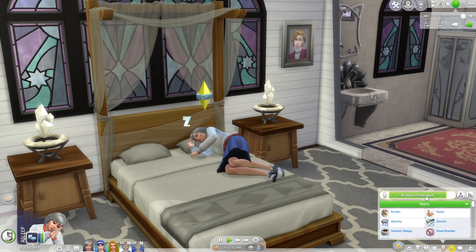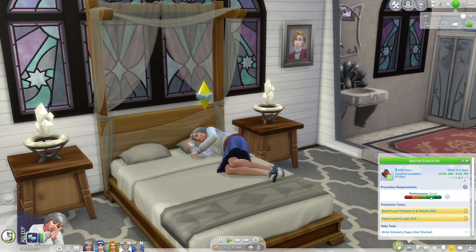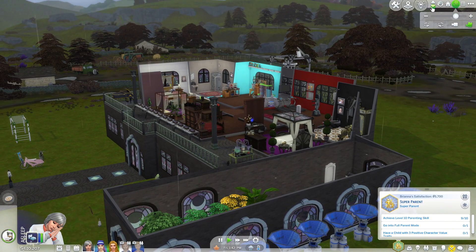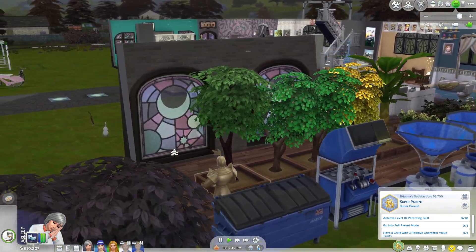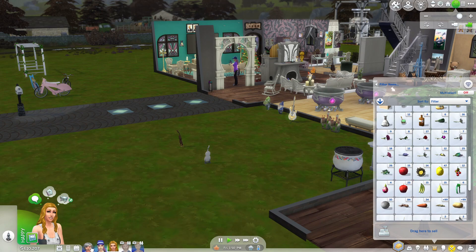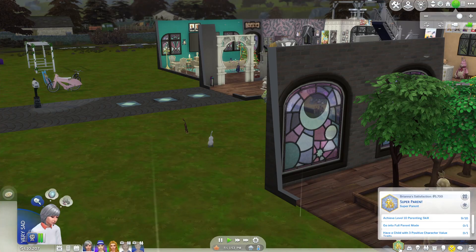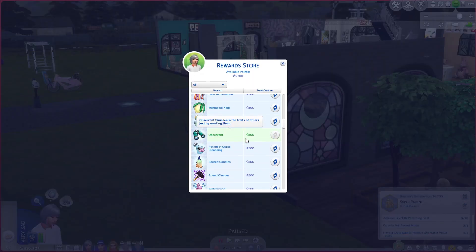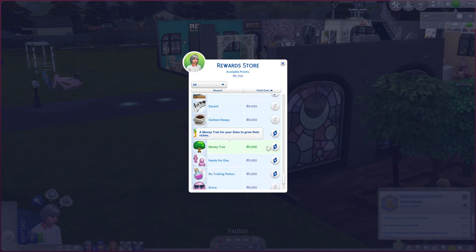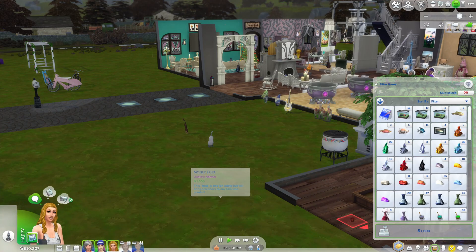Our mother Brianna, our gen 2 heir, is sparkling — she is sparkling so hard. We have 5,000 points, we could press it into another, but we don't need another. We already have 14, so we'll have 15. We'll give them some manners because she is literally about to die, and we don't need it for anything else. We're just going to do this because we can, and that will put our stack up to 15 money tree fruits.